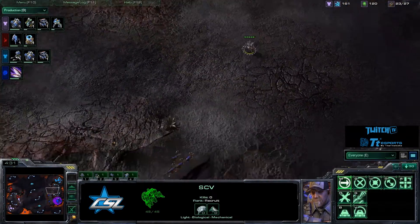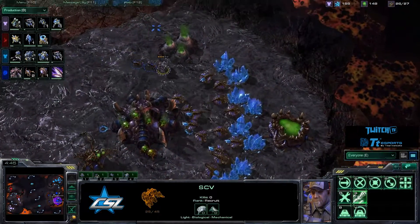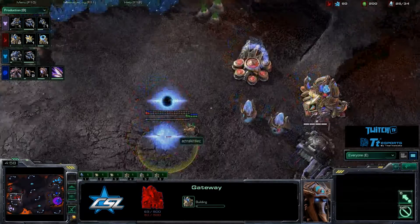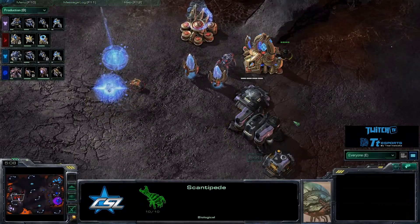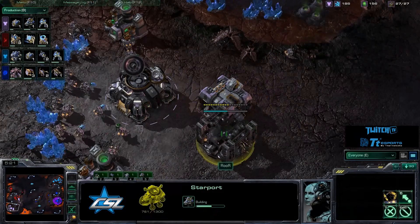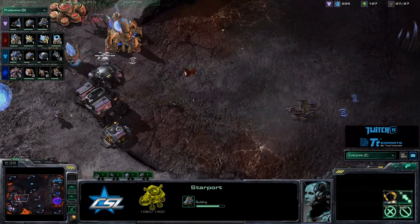Roar is scouting with an SCV for any natural expansion. A couple of Zerglings are running down here, but the SCV is going to be able to run in and see the Baneling Nest — looks like that was canceled. 2v2s are actually kind of difficult to cast; it's hard to remember what everyone's doing. Asian Skittles is throwing up two additional gateways to help defend a possible expansion. His opponent is getting up a starport with two gas, so we may be seeing some Banshees real soon. The Zerglings will see this wall-off and turn back, thinking it's going to be long-term play.